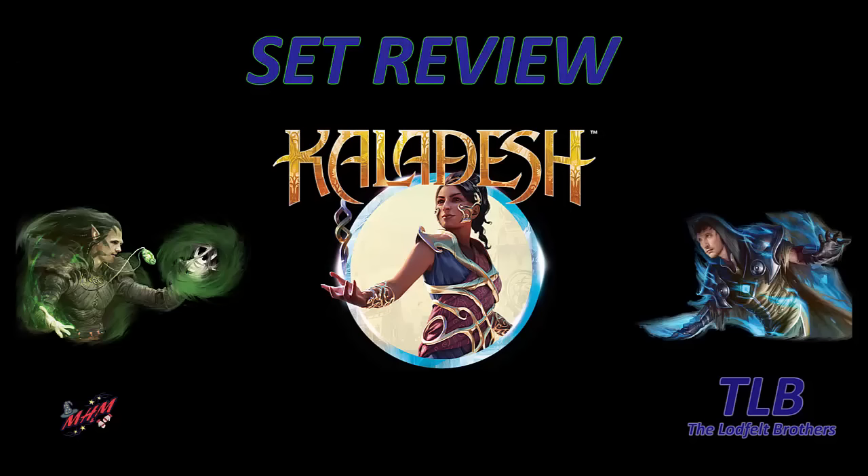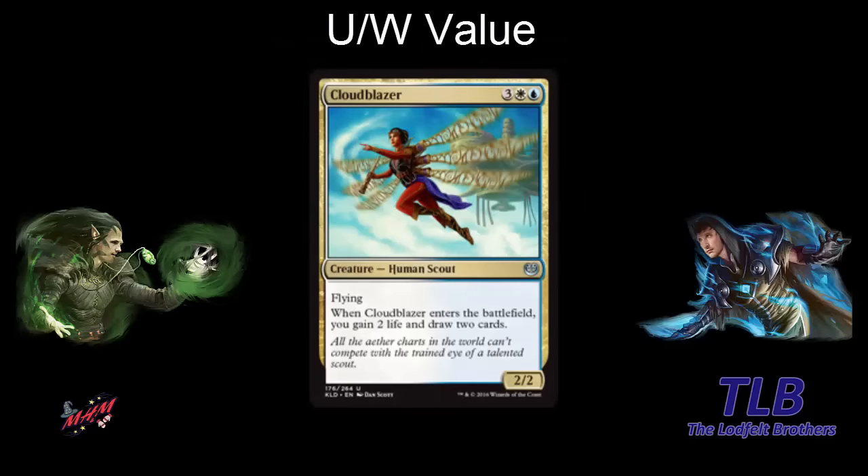So for example, if we're talking about blue-white, we're also going to mention two white cards and two blue cards that look to fit into the strategy. We start with the Cloud Blazer. Three white-blue, so it's five mana for a 2-2 flying. But when it enters the battlefield, you gain two life and draw two cards. It's comparable to Mauledrifter, but you can't evoke it. Still, it has a very powerful enter-the-battlefield ability.